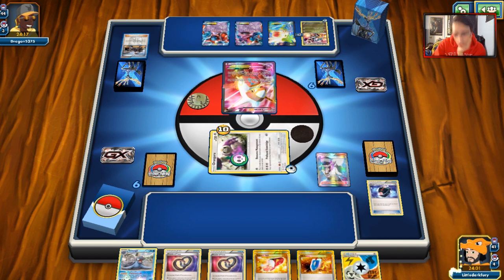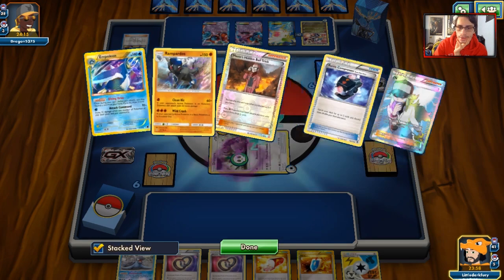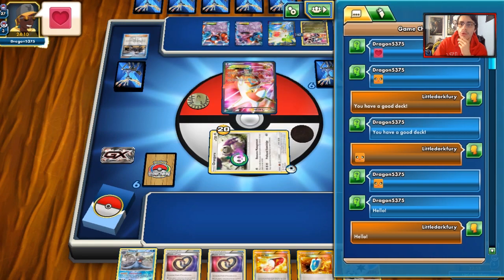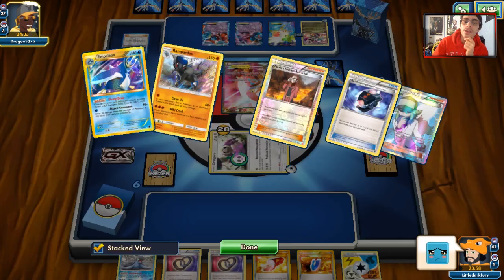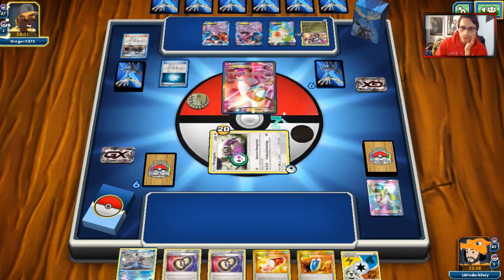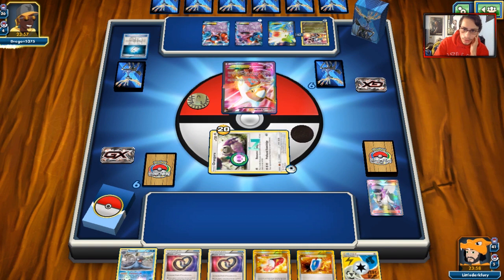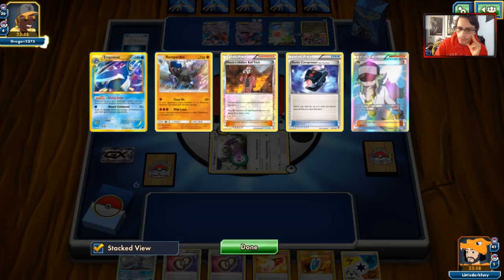Next turn we might have it. If we can get an Ultra Ball, we either need Ultra Ball or Computer Search to pull off this next turn. We VS Seeker for the Maxi's Hidden Ball Trick and Battle Compressor the Trainer's Mail. We put in Garchomp and Empoleon and Rampardos. Because of that Latias, I won't go for Empoleon. We VS Seeker for Maxi's Hidden Ball Trick and put Garchomp into play. We get an energy and can do Resource Management.